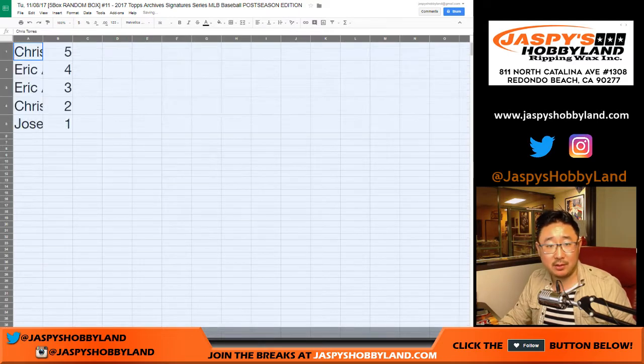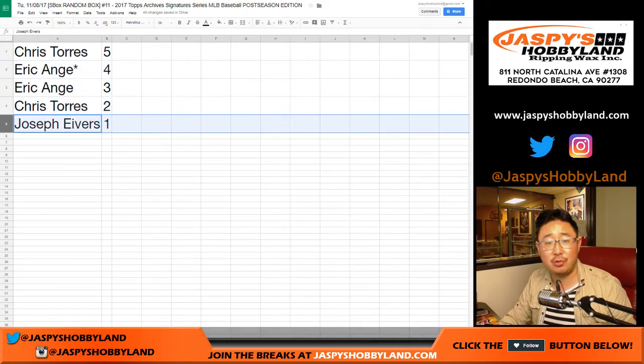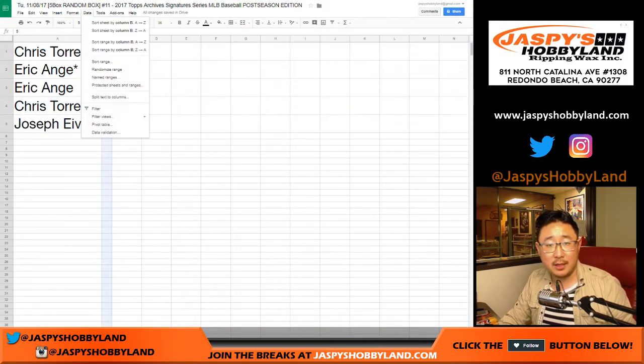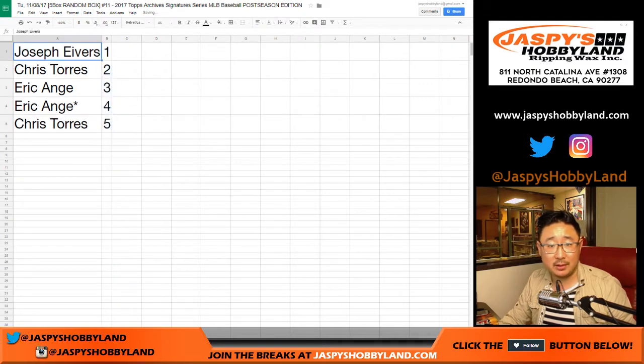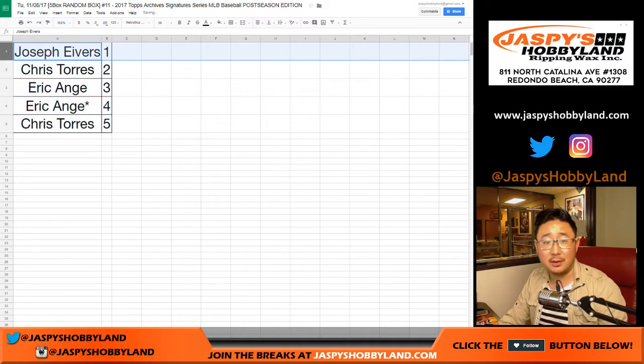This is break number 11. Chris with five, Eric with four and three, Chris with two, Joe Ivers with one. Let's break these numerically. So Joe, you have box number one. Good luck.